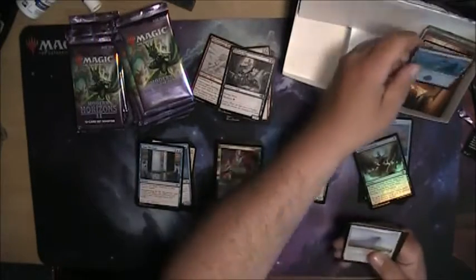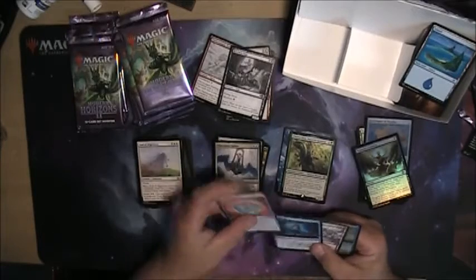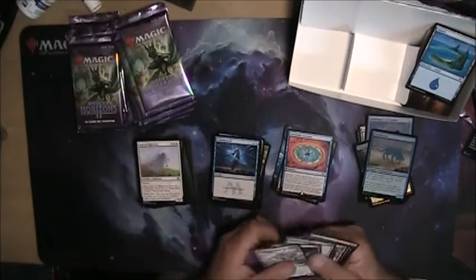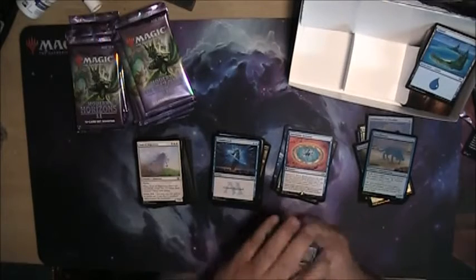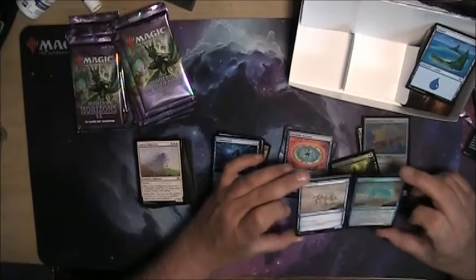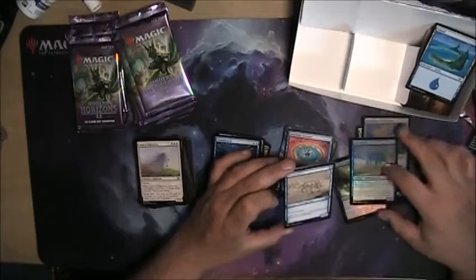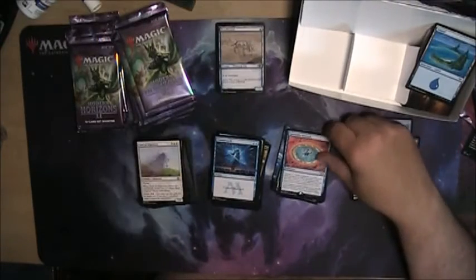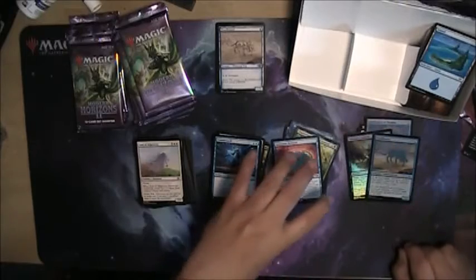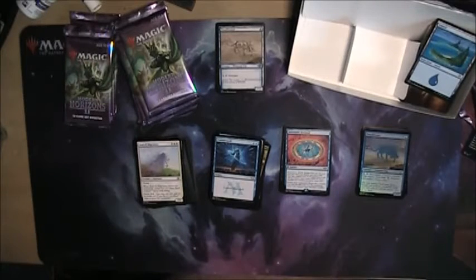That's how all the artifacts come to life. Land. A very large pile of stuff. Burnished Hart. Curse your sudden but inevitable trail. A counterspell. Here's a Flothound — didn't I get one of those back here? Flothound. Suspend three for blue and two. Search — it's a Bribery that takes three turns to go off. Opponent has three turns to try to dig for their best card before you steal it. Or you could just play Bribery — I understand not everyone has Bribery, they're not an easy card to get nowadays.